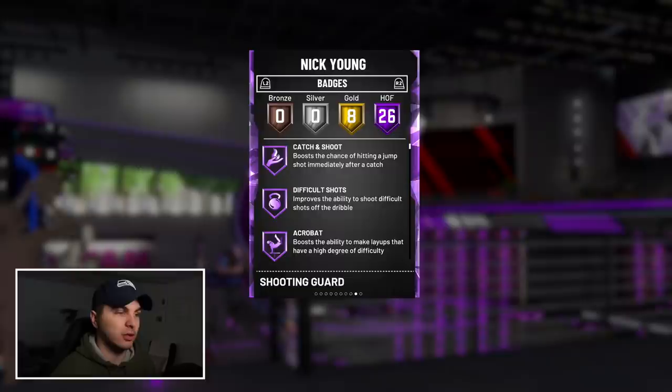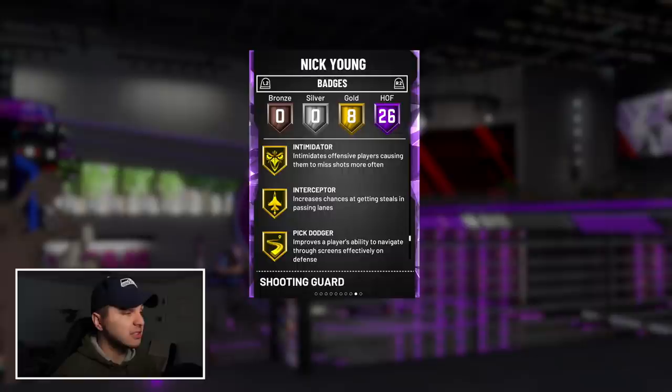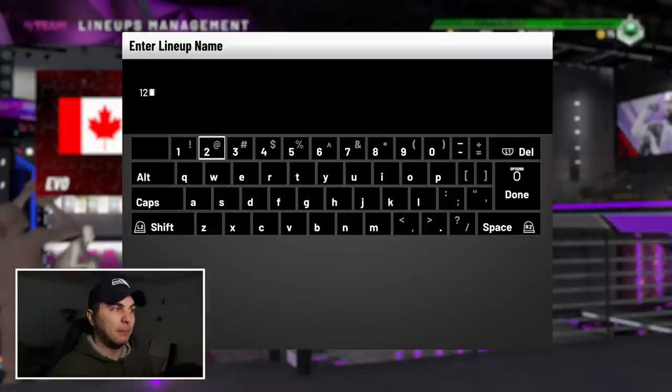Nick Young — he's a 6'7" wing player, not bad. 26 hall of fame badges: Catch and Shoot, Range Extender, Clamps, Dead Eye, and handles badges. He's got Intimidator on gold. This is actually a really nice looking card.